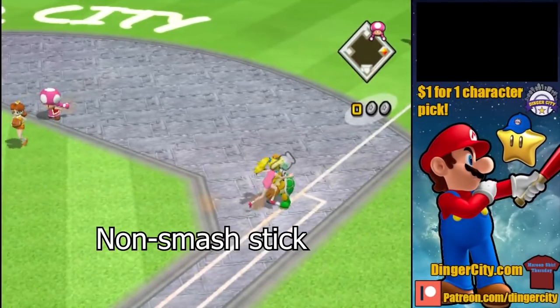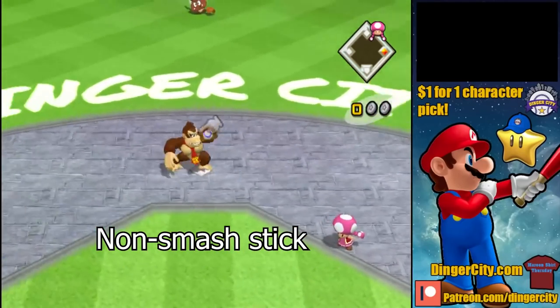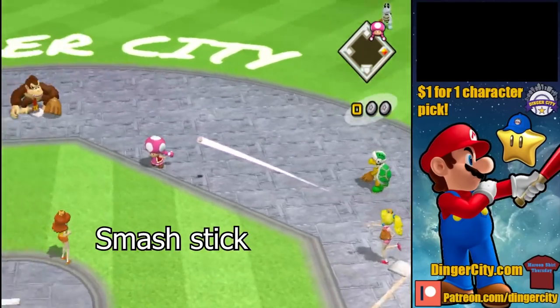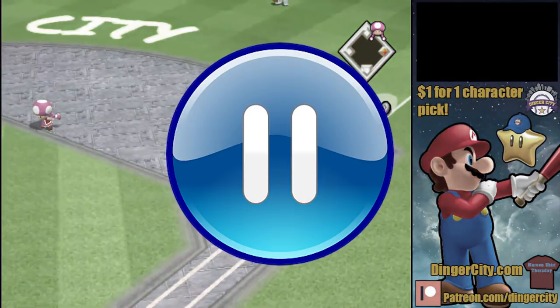Smash Stick Throws. If you press the stick and A at the same time while throwing a ball in the field, the ball will have a yellow trail behind it. It turns out Smash Throws do matter — they increase the power of a thrower's arm by a little bit, and depending on which character it is, it can up their arm dramatically or only a little bit.